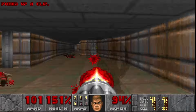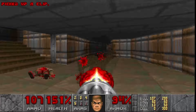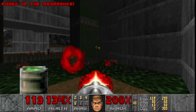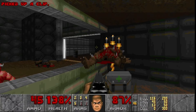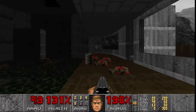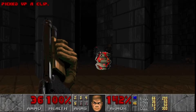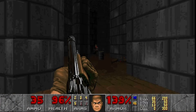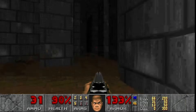Phobos Lab introduces us to another new demon, the invisible Pinky, also called the Spectre. In well-lit environments these guys aren't much of a threat, but in dark areas they're an absolute menace. I love how this barrel's explosion was so powerful it blew the imp's corpse through the window at me. This level is a bit trickier than the others so far. In the hallway I get surprised twice — first by a group of demons, then by a Spectre in dim lighting. Beyond the blue door is a creepy room with flashing lights and explosive barrels everywhere. I keep my back to the wall and lay down a base of fire as I make my way to the exit.